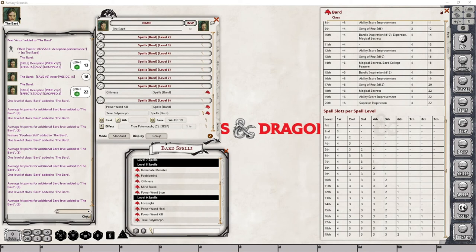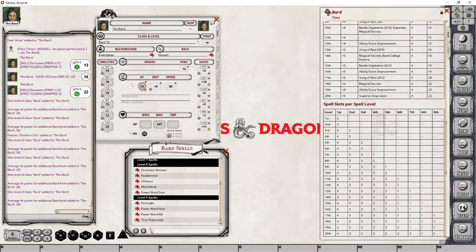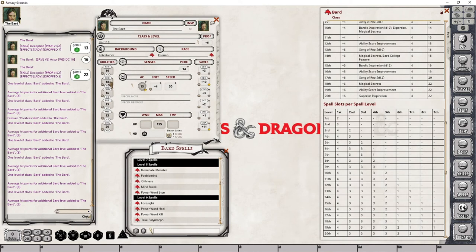At level 19, we are gaining our last Ability Score Improvement and not really gaining anything else besides that. I'm going to quickly drag and drop this into place and bring this up two points — that gives me a plus two bonus, plus an increase in our passive Perception. I don't need to worry about anything else, or our proficiency scores or our known spells, so we're essentially done with spells.